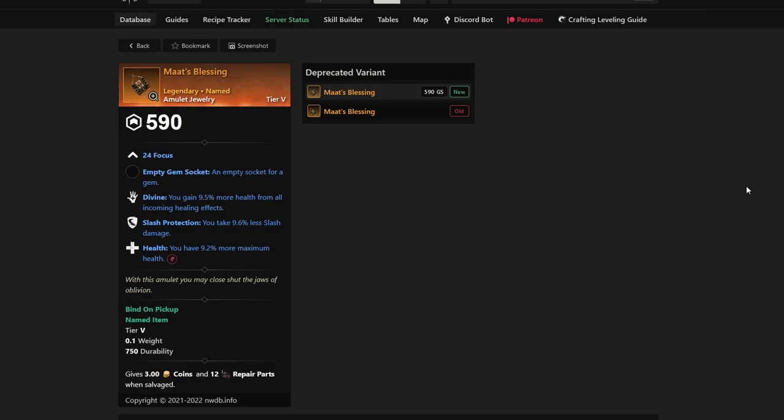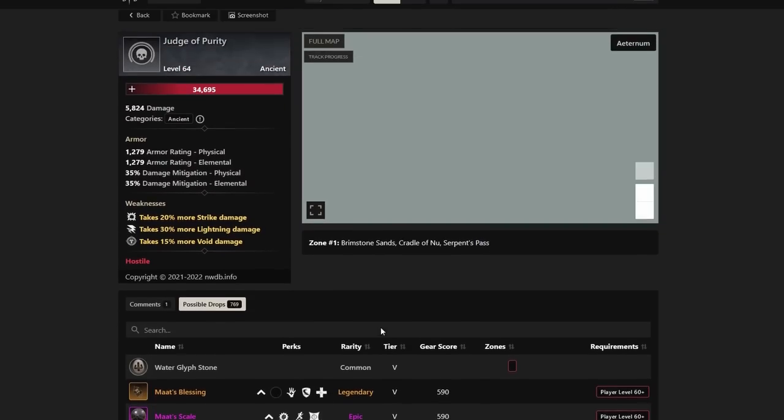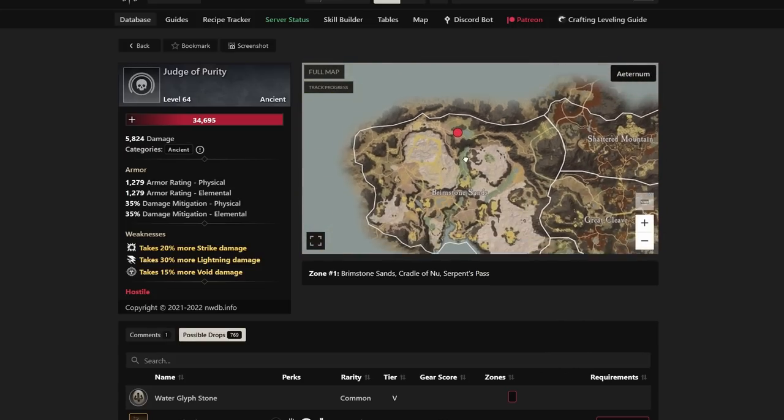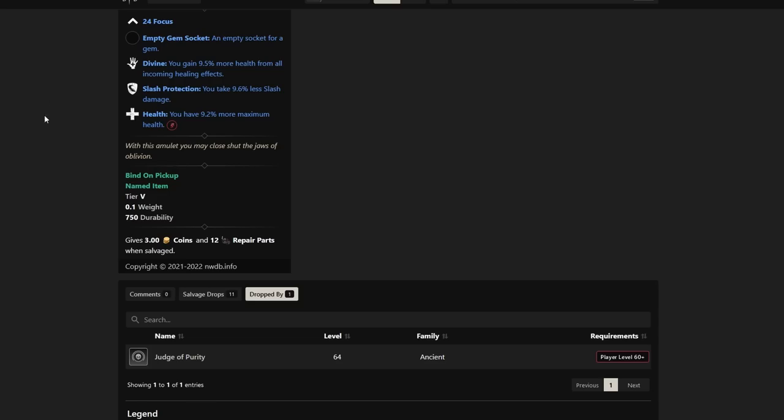Number nine is Matt's Blessing — a Divine Health and Slash Protection Focus amulet, which is huge for Life Staff users. You're typically dying to slash in arenas and OPRs, so this is a great upgrade if slash is what's killing you. In wars, you might want thrust or physical protection from muskets and bows, but for slash situations this is a great item. It drops from Judge of Purity in Brimstone Sands, in the top-middle area of the zone.